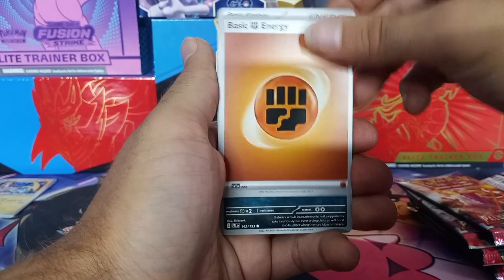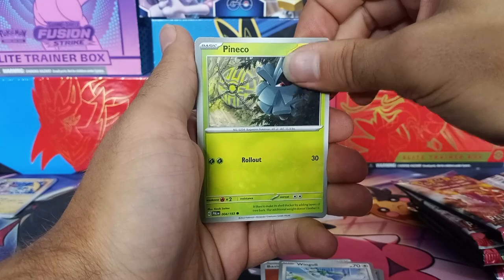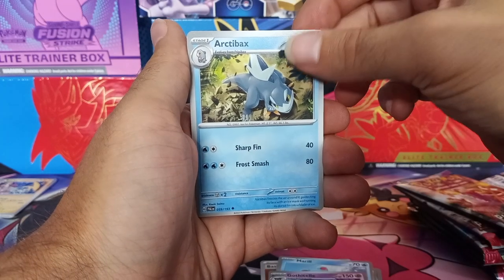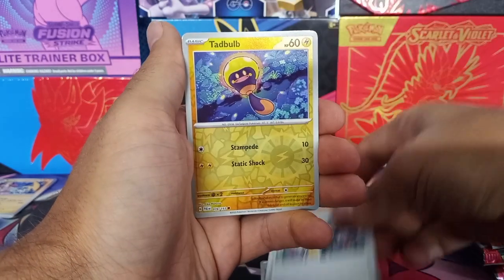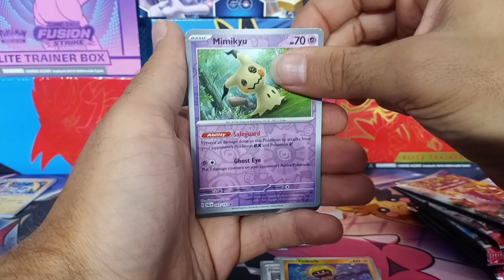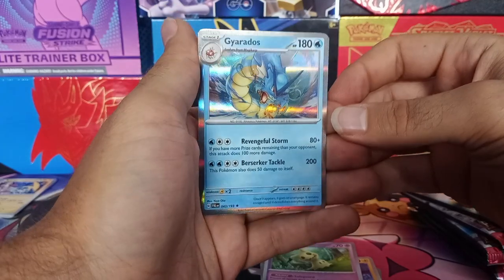We got some fighting. Arcanine. Wingull — I actually like that artwork a lot. We got a Pancham. Marill. Gothita. Arctibax. Arctibax. Garchomp. We got Toadscool. We got Mimikyu — there you go Mimikyu. Oh, we just got Gyarados! I actually really like this Gyarados.